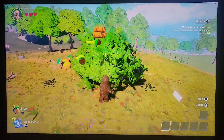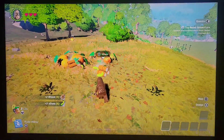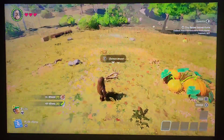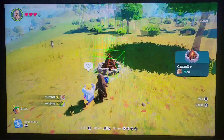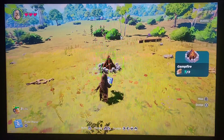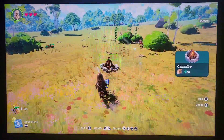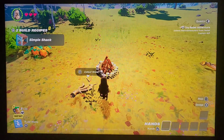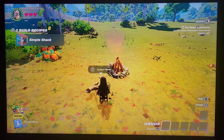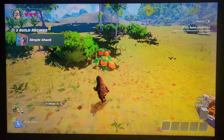I'm gonna get some more bushes, and I just got a new recipe — campfire. We're gonna place it... let's go find a flat space. Ah, right here. There we go. Simple shack — we're gonna need a lot of wood for that. Crafting bench.